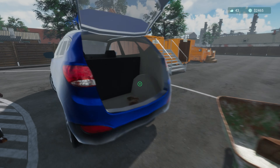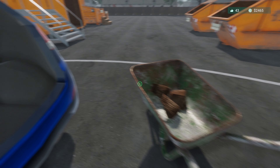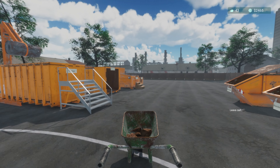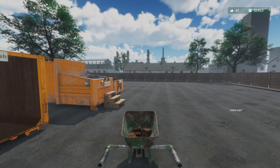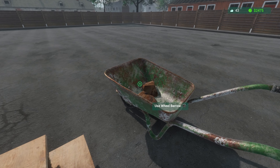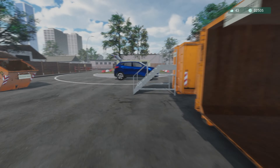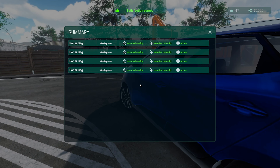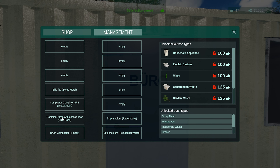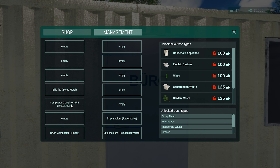This wheelbarrow here is what we should use - this paper bag, throw it in that. Seriously, absolute pain in the ass paper bag. In there, paper bag in there. Grab you, run you down here - this is probably the best thing we can do with it. We're going to get the money we need for our next machine though, which is good. Top that in, thank you, get out of here.